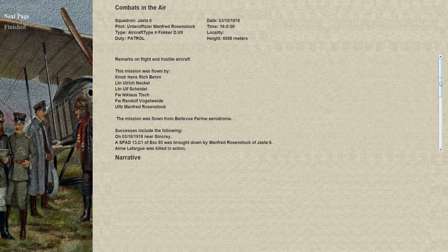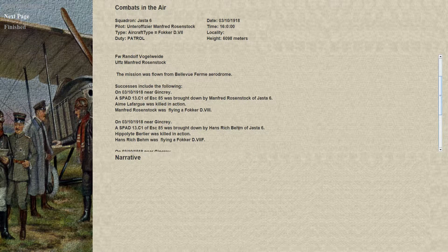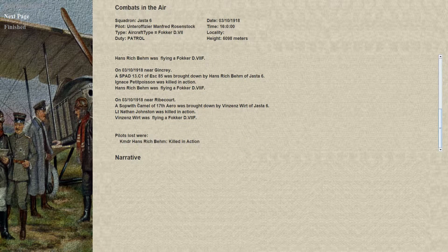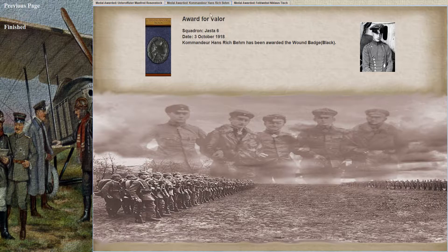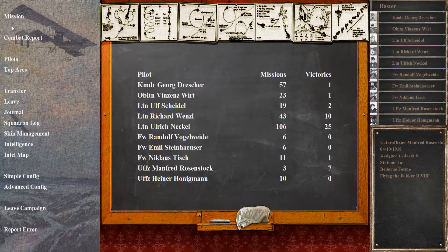So we got one, we claimed one. Yeah, that was flight lead — he got one, he got two actually. And then a Sopwith Camel was shot down by Vincent Wirt flying a D7F — good job to him. Commander was killed in action. We received the Iron Cross First Class. He received the Wound Badge Black. And Field Webel Nicholas Tosh has gotten the Iron Cross Second Class. Medals all around — well, not quite all around, but to those guys. Now Commander Greg Steinscher is in charge of the squadron, with one victory to his name, so he's got some experience but he's not fresh off the block.